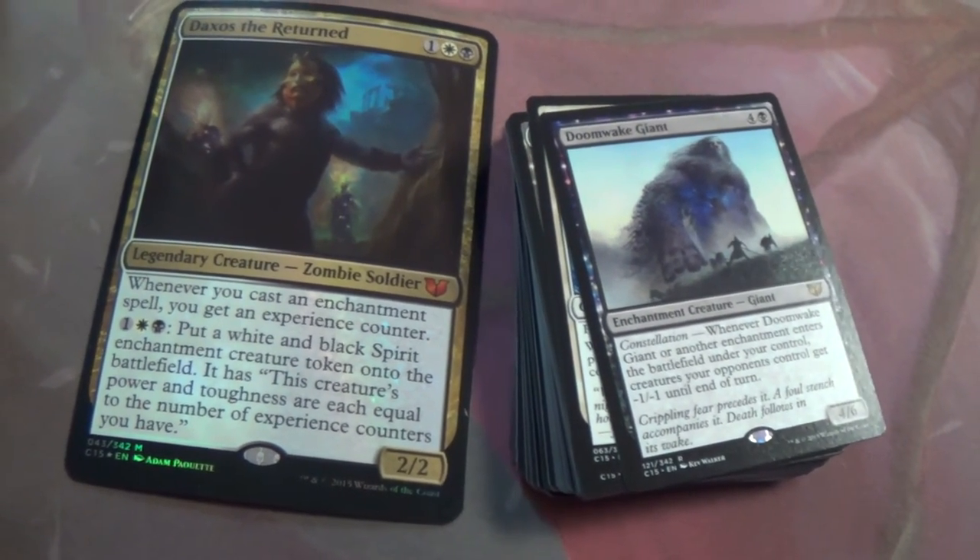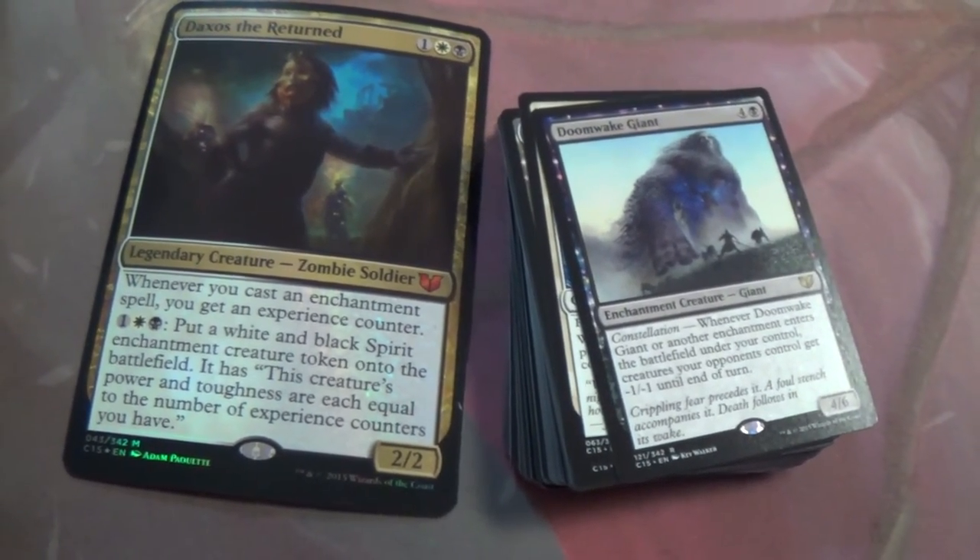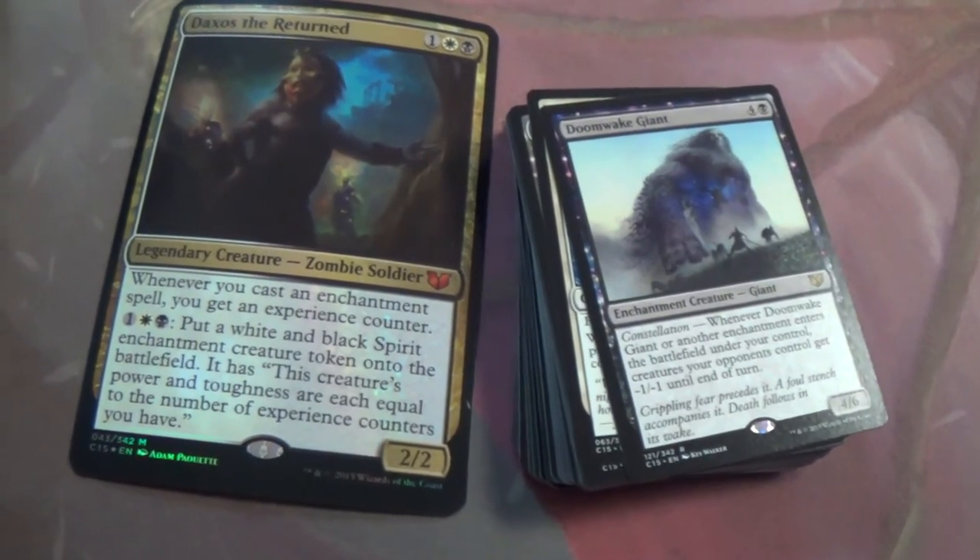Of course it wouldn't be a Constellation deck without Doomwake Giant to kill all their tokens. Obvious reasons. Let's move on — that kind of speaks for itself.